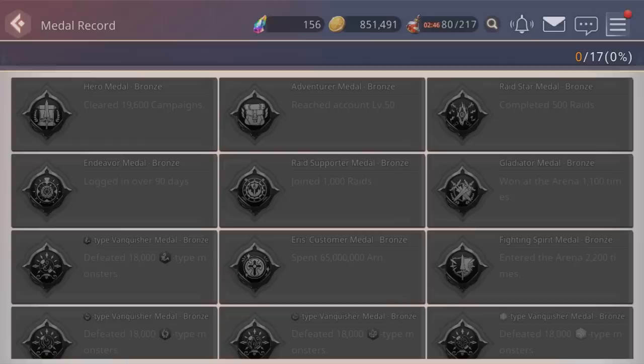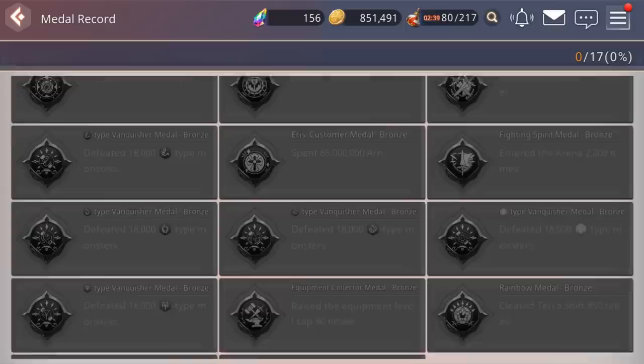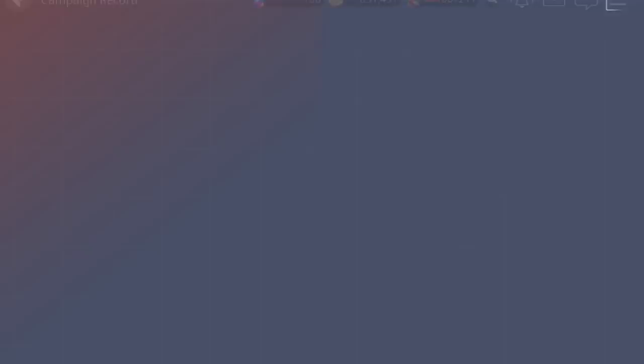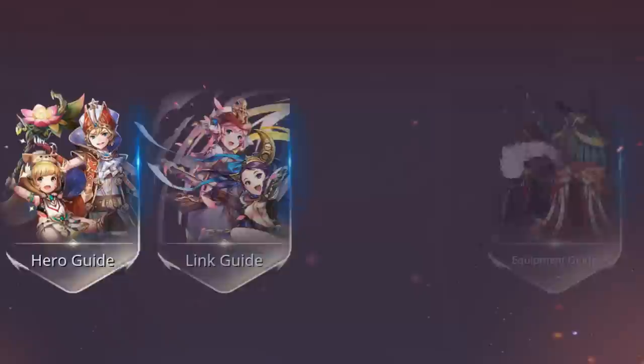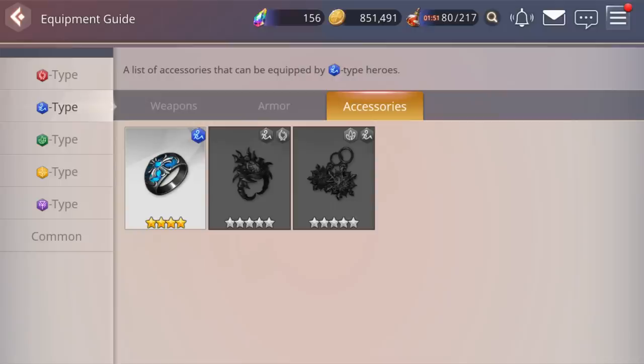We have the Guide section — basically a journal. It shows medal records telling you what you need to do to earn each medal, like using 45,000 stamina or reaching account rank 50. There's a campaign record showing how far you've gotten in the story, a record book with little facts about your account, and an equipment guide showing all types of equipment you've gotten. Some equipment is element-typed — for example I have one sword, one armor piece, and one accessory at four-star for the water element.